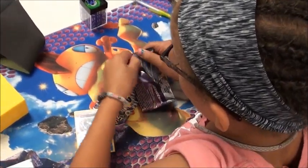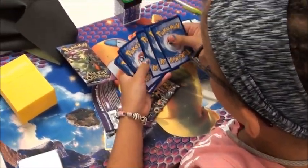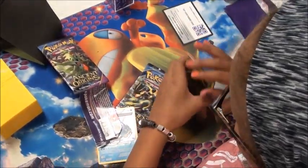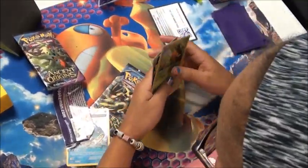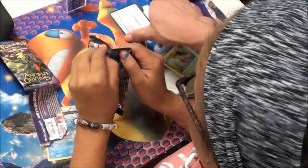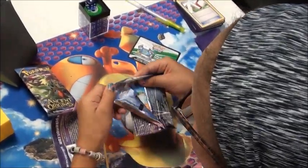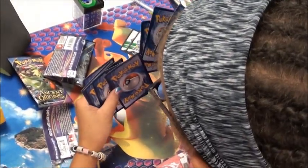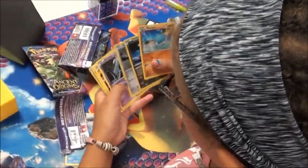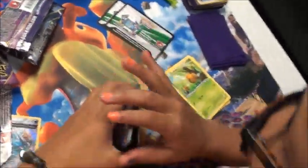Naya just got done with her juniors tournament, so she's going to open her two packs and see if she gets anything cool. She even knows the card trick — fantastic! She got double Vespiquen, and then got an EX, Naya! That's pretty sweet.